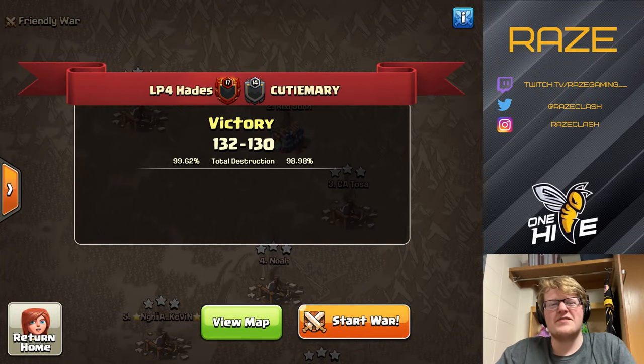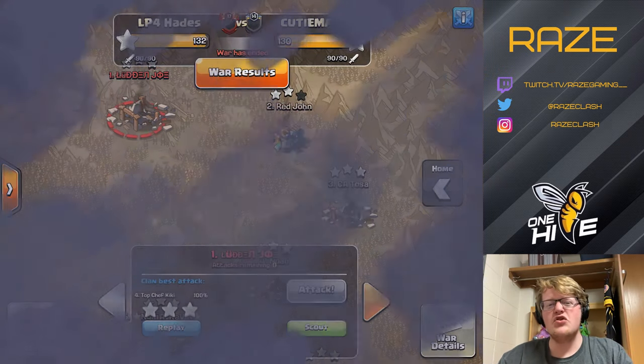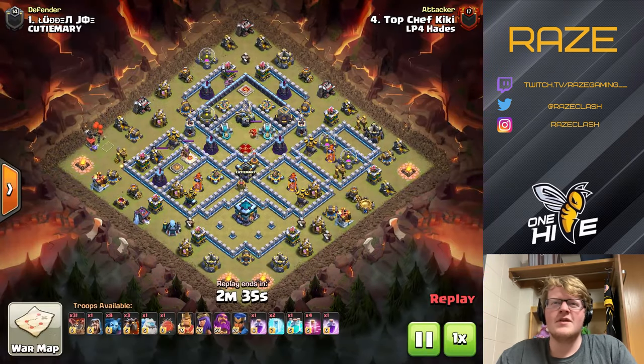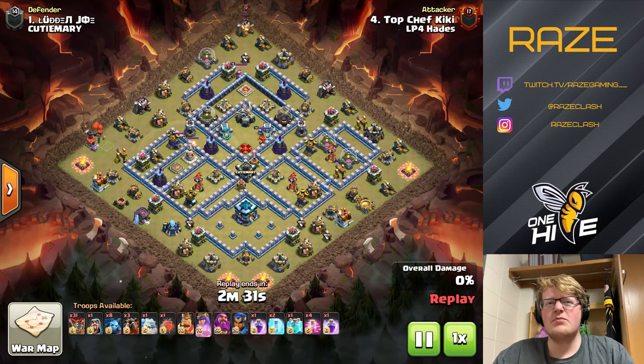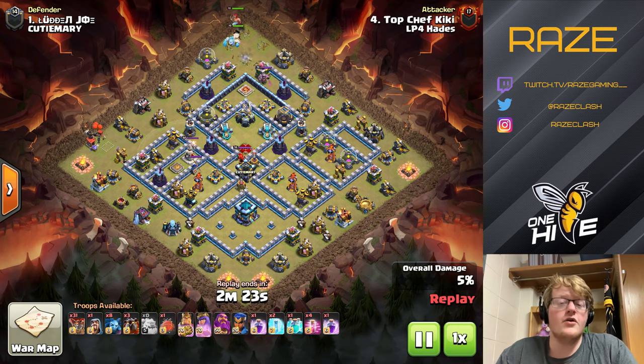Hey guys and welcome to another Clash of Clans video. Today we are going to be looking at some air attacks in the new meta of Town Hall 13. These are from the boys and girls at LP4 Hades where they put on a great performance against Kudamari, and these are four slightly different Town Hall 13 air attacks.